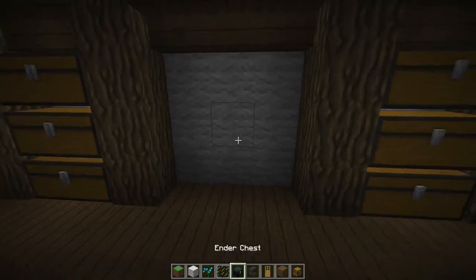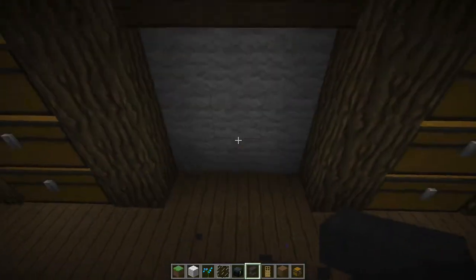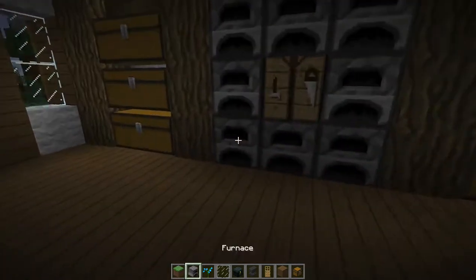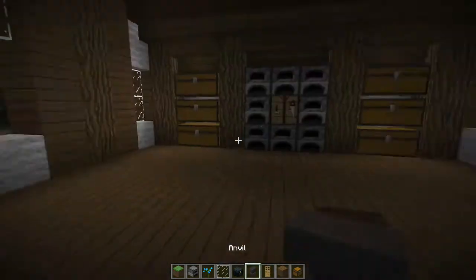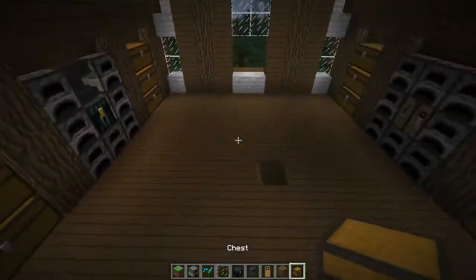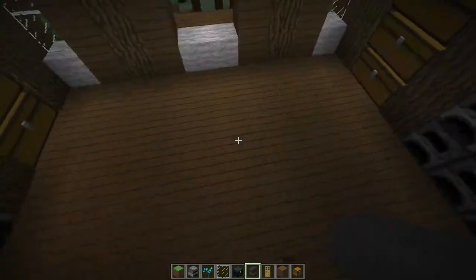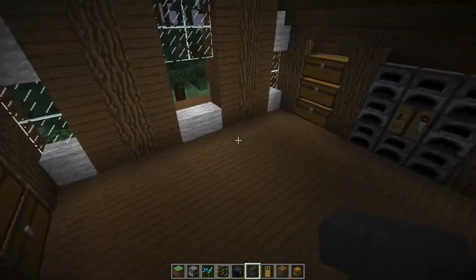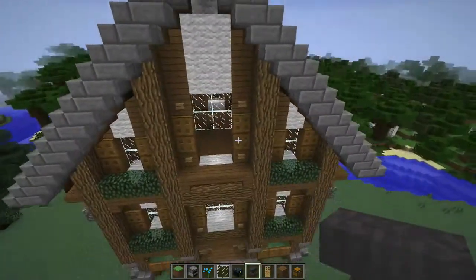Let's see — you can open an ender chest, okay cool. Place this here, anvil on top, and then more furnaces around for more fuel or cooking area. For these middle sections I had tables with potion stands on them — that's how I got my potions. I'll go ahead and do that next episode because time is up for this one.